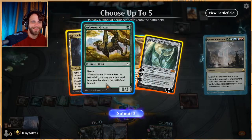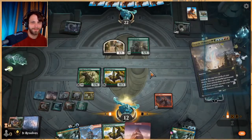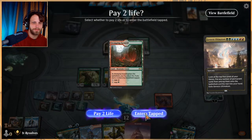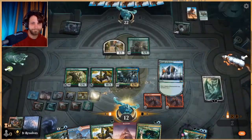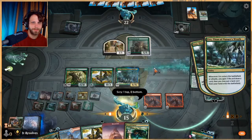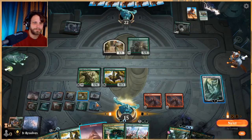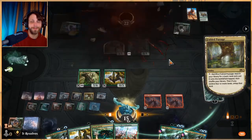Oh, an Ugin — oh good, oh I love it! And another Double Vision. We'll enter tapped, that's fine. Oh yes please — that's a heck of a finisher. We'll put Steam Vents out. We never even played a land for the turn. Oh man, this deck is like really fun.